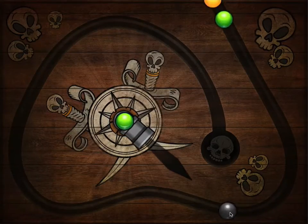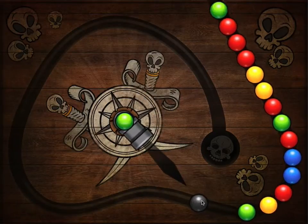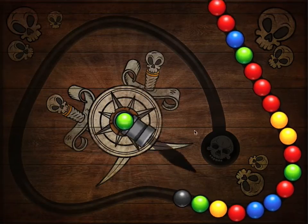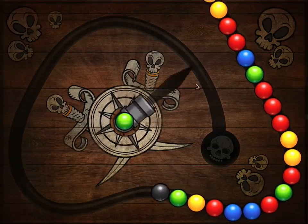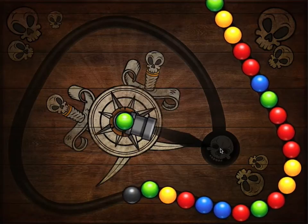Now this little ball here, we've called this the Death Ball. We've got a chain of balls around here — they're going to come all the way to the end. And when they catch up with the Death Ball, the Death Ball will determine how fast they get to the end. Now if this ball here reaches this little skull, it's going to be game over.